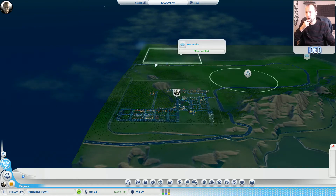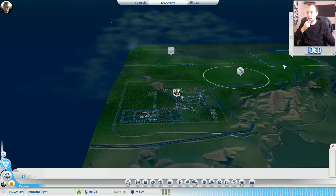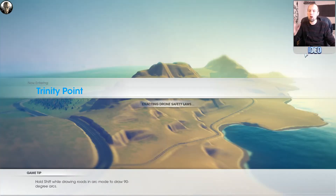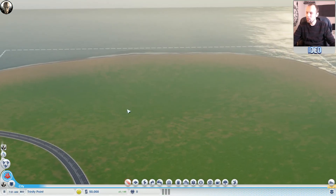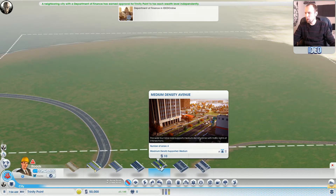There's direct train access to this town, and it accesses the other town on the edge as well. I think we're going to go for this one. I'm not sure what I'm going to do with it - maybe an entertainment town? That would be the plan. So let's get started.